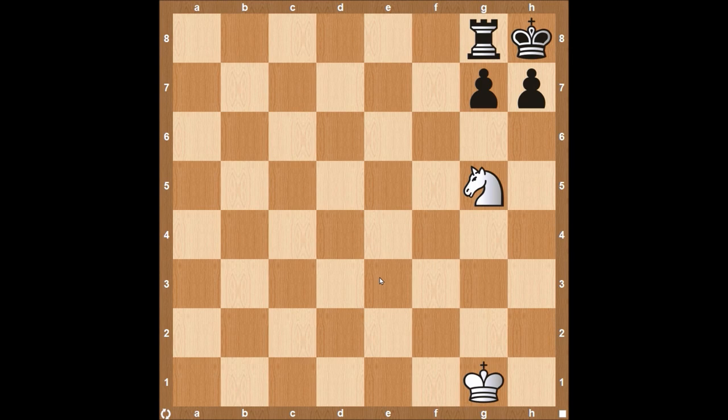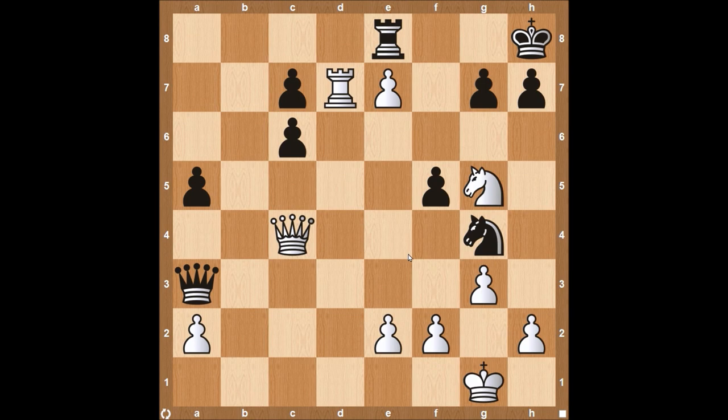So without further ado, let's get into the final checkmate — the smothered mate. The reason I have this at number one is, if you've ever pulled it off, it's just one of the most satisfying things in all of chess. The most simplistic way to show it: white can play the move knight to f7, and the king on h8 is completely surrounded by its own pieces and cannot move. Sometimes it takes a few moves to set up the smothered mate, but if you can actually pull it off, it's well worth it in the end.